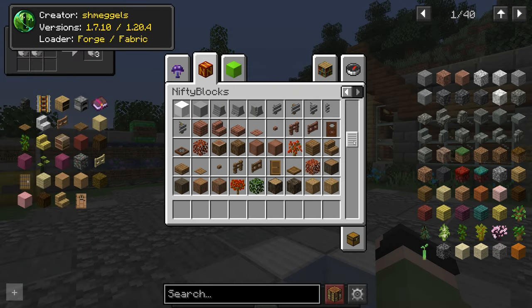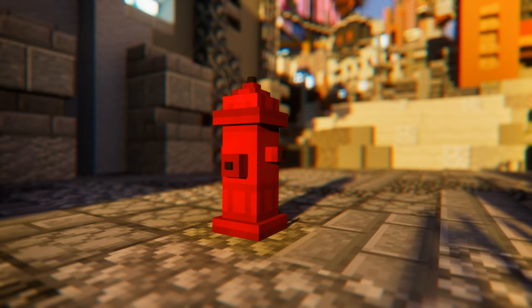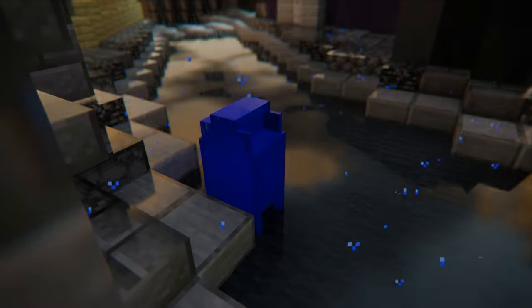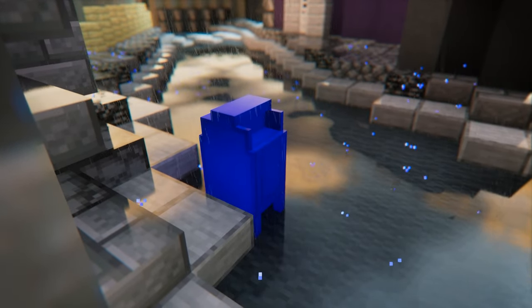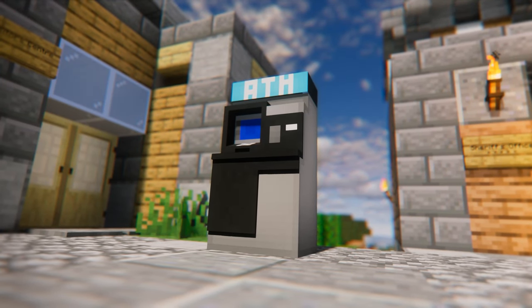Litfy Blocks is a mod that adds a bunch of decoration blocks. It's quite special as it adds blocks for both interiors and exteriors. Most of the blocks are craftable within vanilla Minecraft and will help a lot if you're into modern-style decoration.